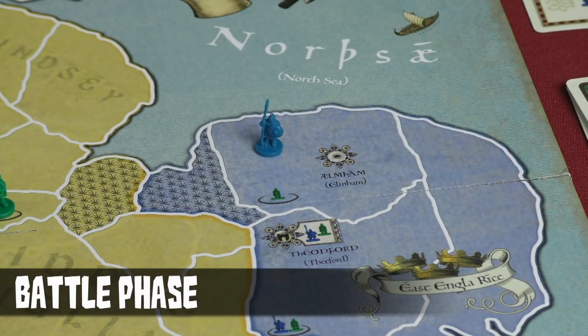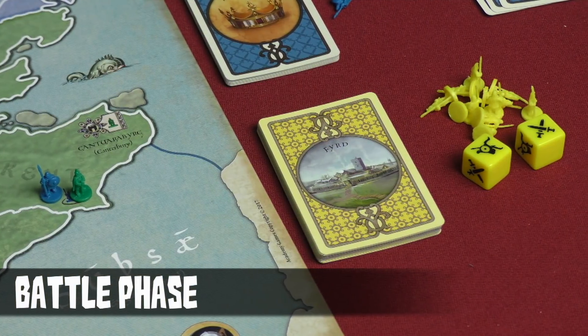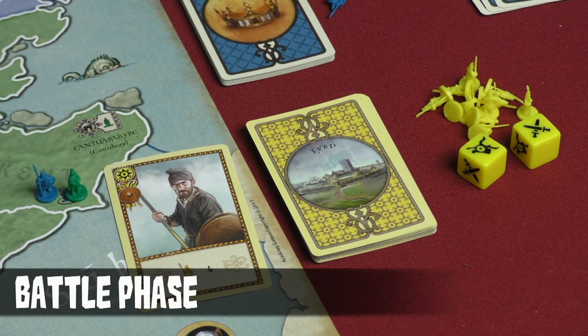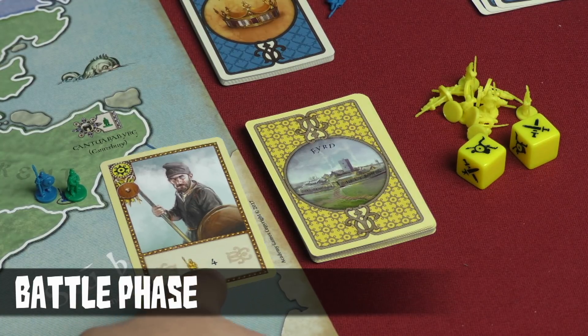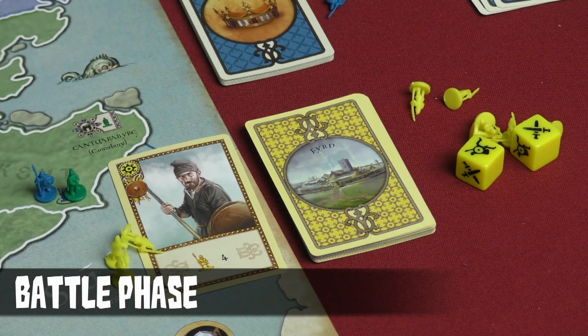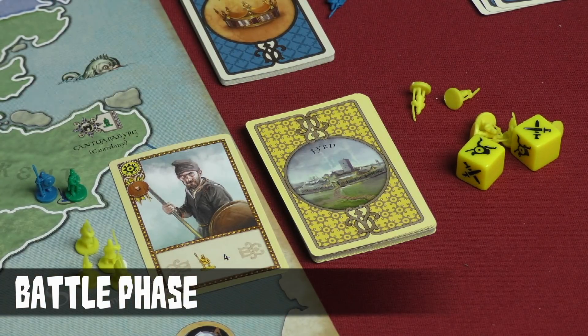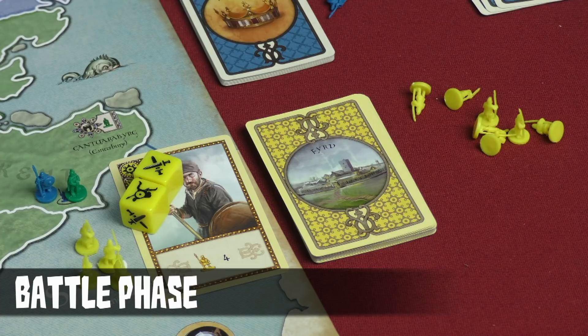The Viking control marker is removed and put back onto the highest number on the victory point track. In battles where the English are defending a city shire, they're able to flip a card which represents the peasants or common folk who come to the aid of defending their city. The card tells them how many yellow characters are added to the army — in this case four — which also enables them to roll two yellow dice in the battle.